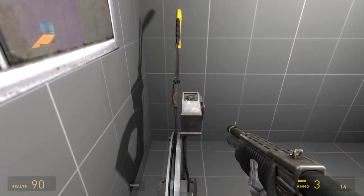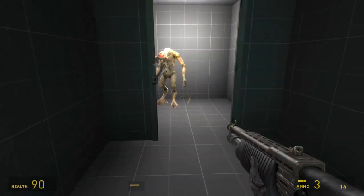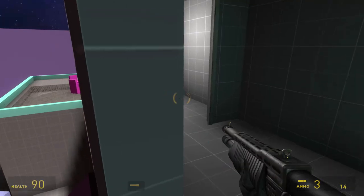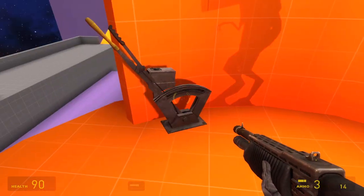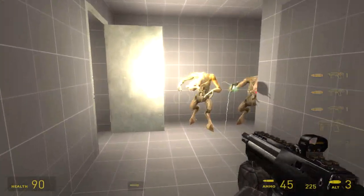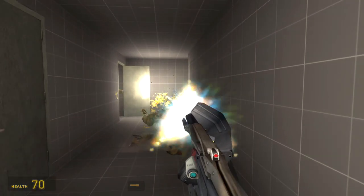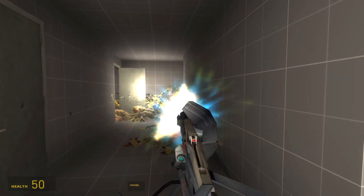We can look out this window, pull the lever, and watch as this magical bridge appears and the window smashes. The Vort stands in a wall. It's kind of strange how that one Vort attacked and none of the others are.